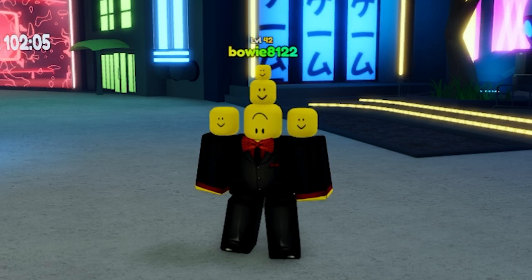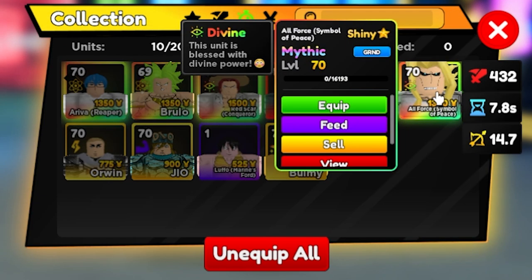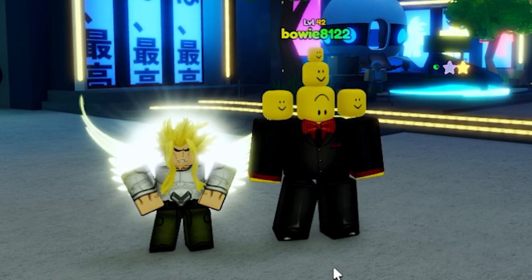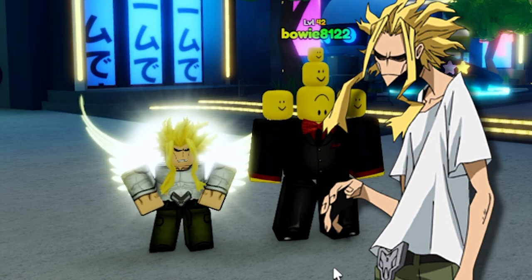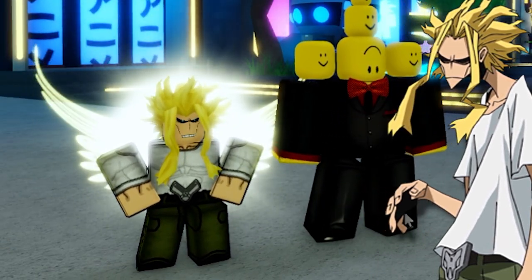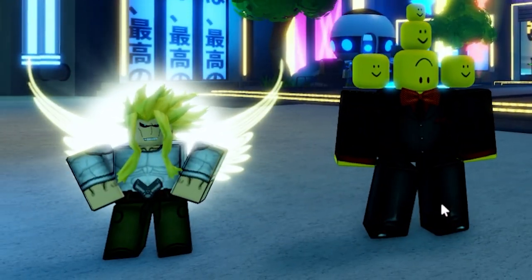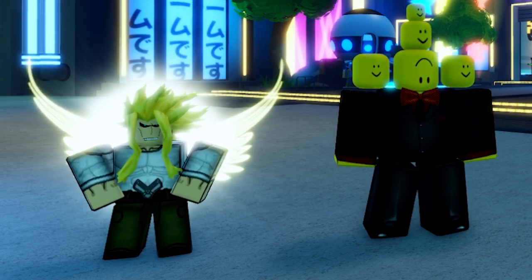Here we are in the lobby. If we go to units, here we have All-Force, symbol of peace. He does a bit of damage — we're going to equip him to show how he looks in the lobby. I really like his shiny design. I love the fact that they took the powerless All-Might as a shiny. He looks absolutely amazing. It's actually something canon from the show, and I really love the Divine particles that he has.